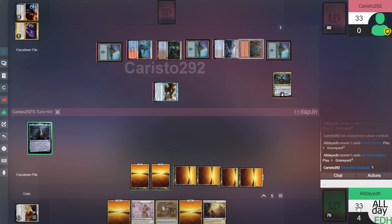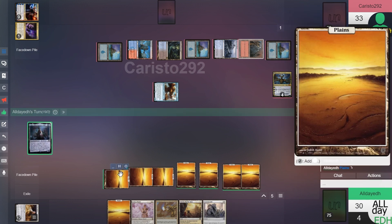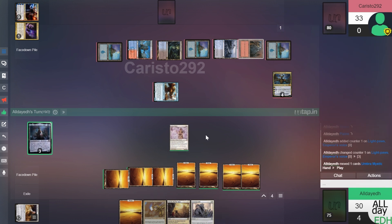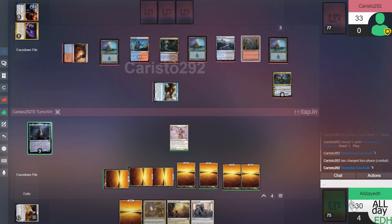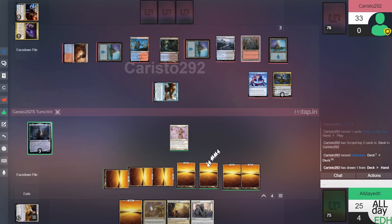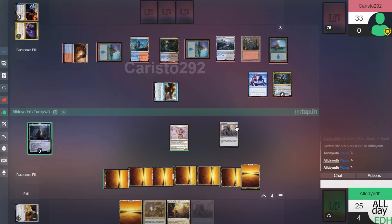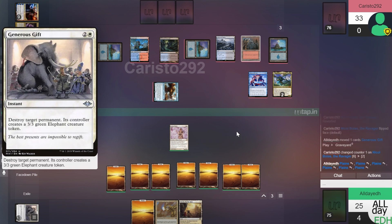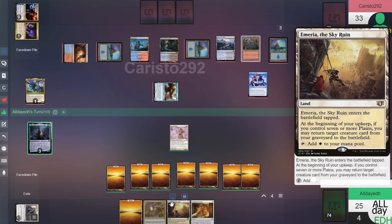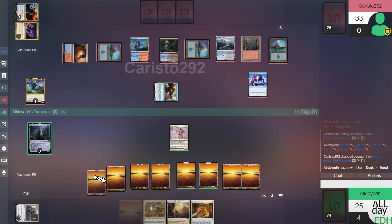Swinging in for five with Gearhulk, going down to thirty. Untap, draw. Light Paws will cost eight now with three commander counters — so we'll play Umbra Mystic. I think we wait — shouldn't have waited. He's swinging in for five and activates Nicol Bolas right away. That was kind of obvious since he only had one card in his hand — now he gets card advantage. Untap, draw — a Plains. We're seeing if we want to play Emeria the Sky Ruin since that will allow us to get card advantage from our graveyard. We'll play Light Paws — that's our main dude.